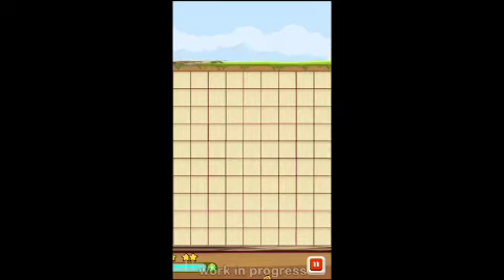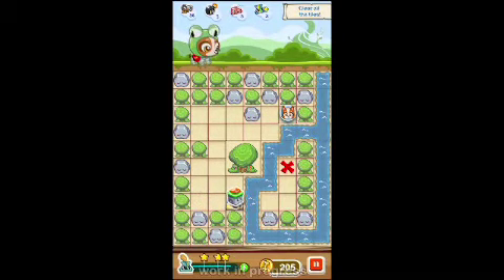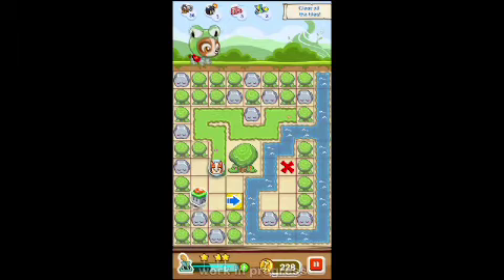This level has a jump tile, which allows you to jump forward over one space. Now, here we are just hanging out. Let's take it nice and slow, because we do have a path blocker here. So let's hang out by this tree. But if you wait too long, this handsome devil pops up. He lets you know that a toll troll is going to come and get up in your business.